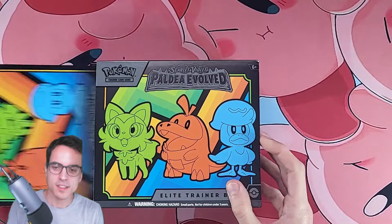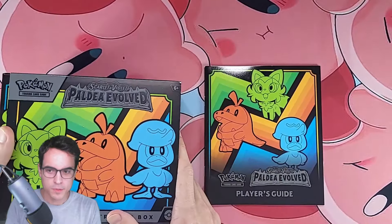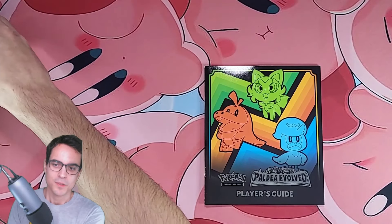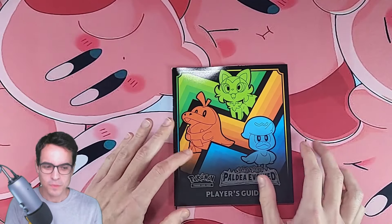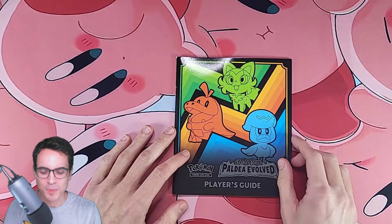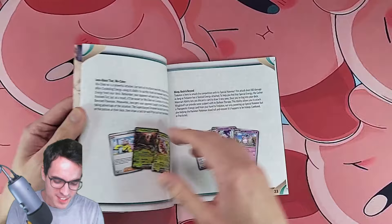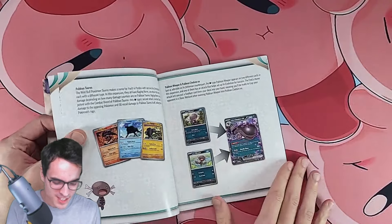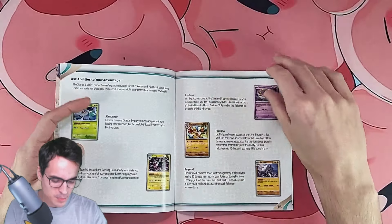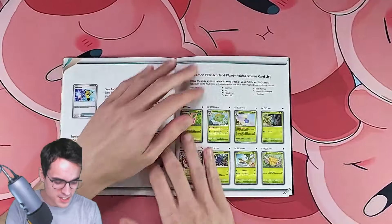We're gonna go through some older sets in the next few days, because I want to actively collect up till Fission Strike. So there's a lot of sets that we need to open Elite Trainer Boxes for. Let's take a look at the Player's Guide, the cards that we can collect, and then we start opening packs.